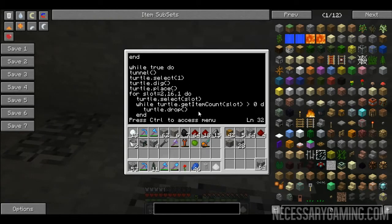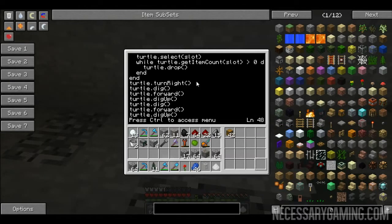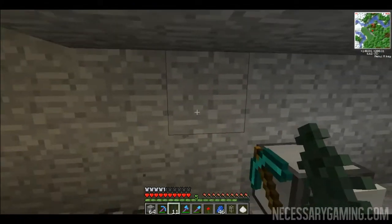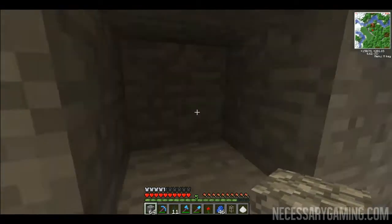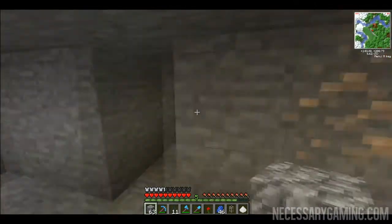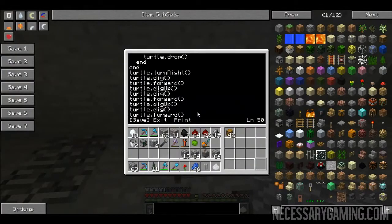The tunnel function goes all the way down and all the way back. Then it selects the chest from the first inventory slot, digs out a spot for the chest if something is in the way, places the chest, selects the second slot where the first items go, and drops all inventory items except chests into the chest. Then it turns right, moves forward, and leaves a two-wide gap before starting the next tunnel. The reason for two wide is you can see both sides of the blocks - one wide wastes tunnels, three wide wastes mining.